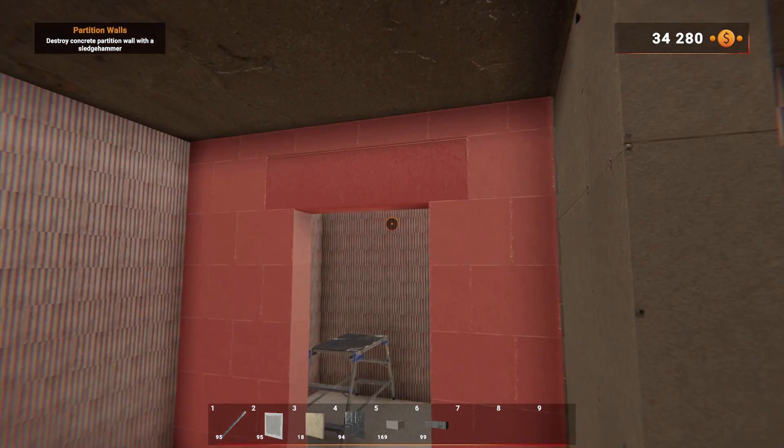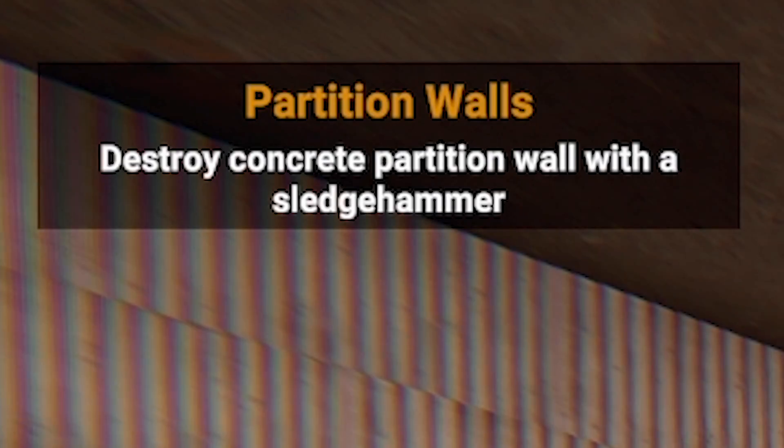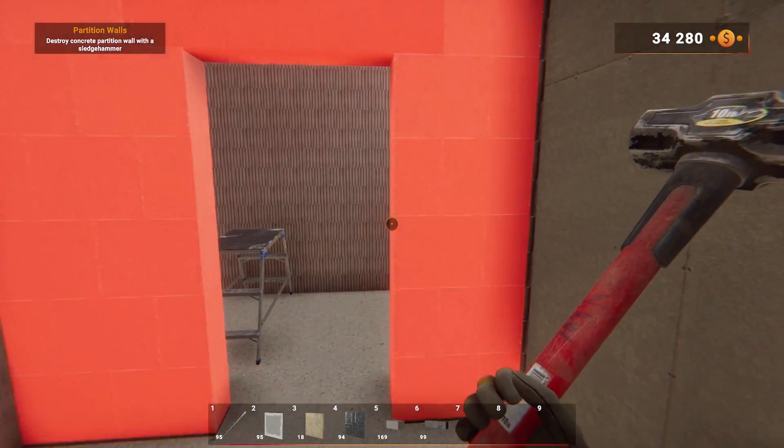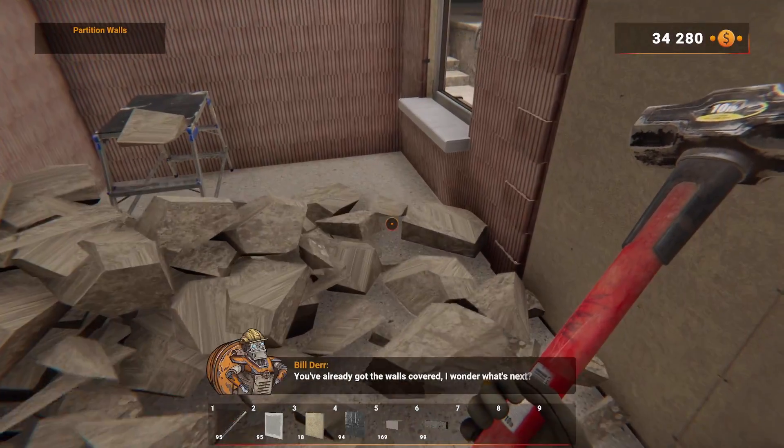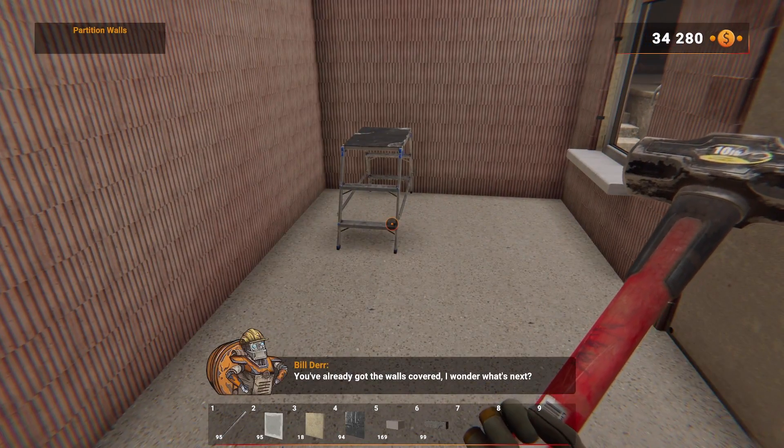Our hard work is complete. We've been told to destroy the partition wall with a sledgehammer, so we select the sledgehammer and give it a bash. Holy crap! That was fun.